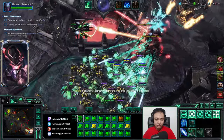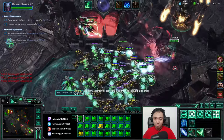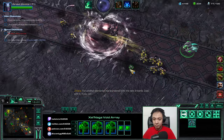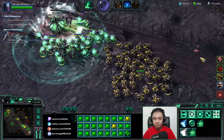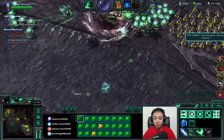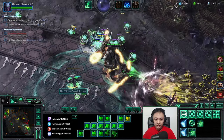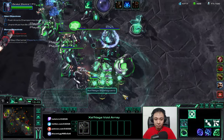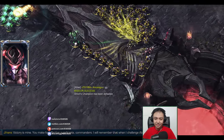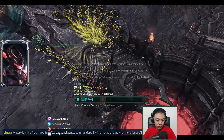Alright, so last set. One more. Unload everything and that should be GG. This went relatively fast. Ally did really well. Nuclear launch detected — wow. Load all. I'm not going to let that nuke hit. Come on. So yeah, we just supported Jannara. Kept pushing.